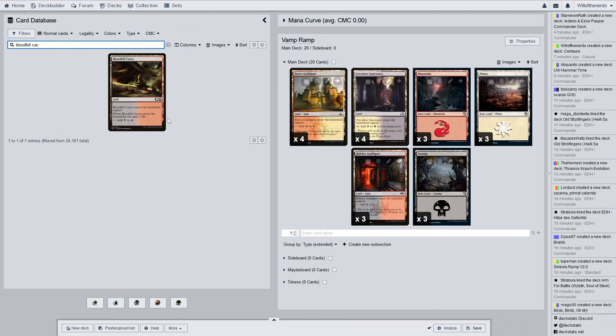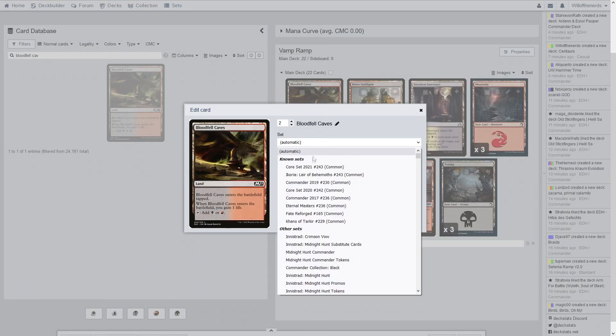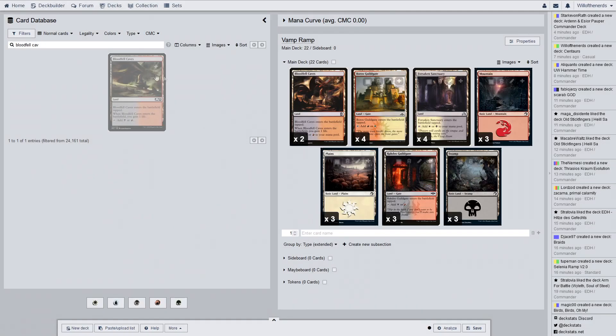The Blood Fell Caves are from Eternal Masters — update, there we go. And that is all the land, so that's 22 mana. Maybe you might have to put a little more in here. It always feels like there's more than 60 cards in these decks, but we'll see.